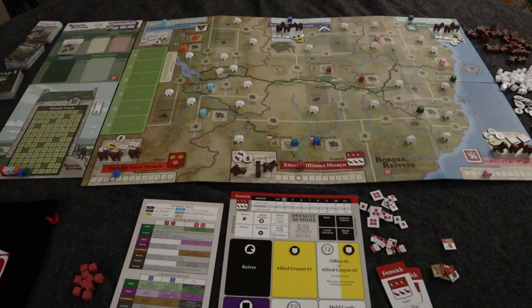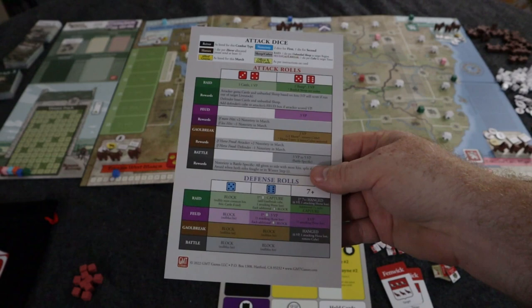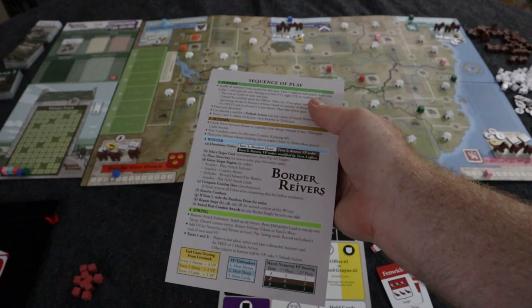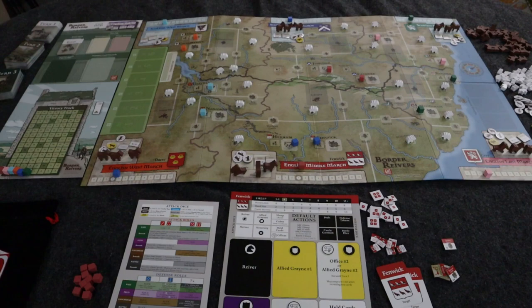You also have some of the more complicated things like battling. The battling is a roll-off where you have successful and unsuccessful rolls. This shows you what your rolls will get you, and defense rolls for defending against attacks. The sequence of play goes over each of the seasons: summer, autumn, winter, and the round ends in spring. In this game they call rounds 'turns,' so you're going to have what I'd call turns within a round.